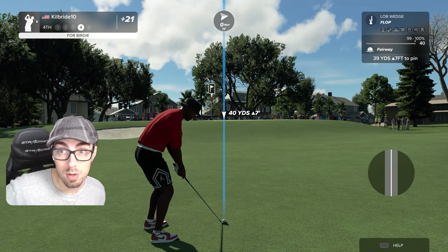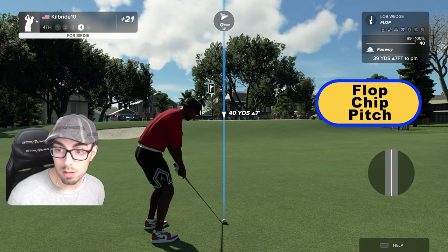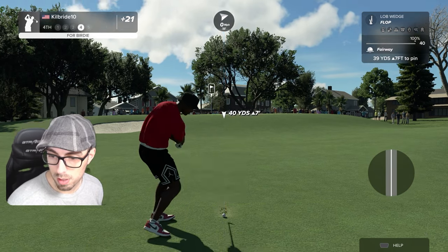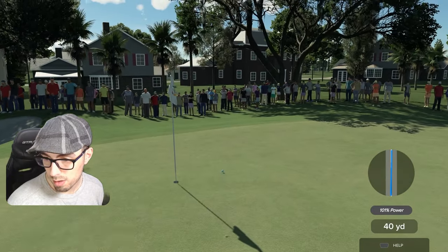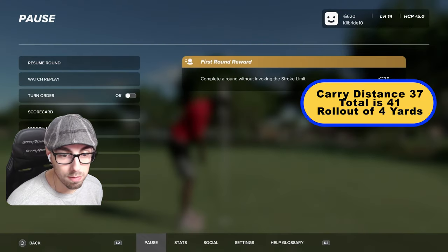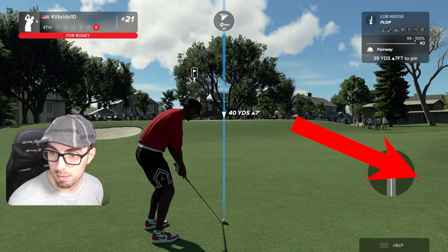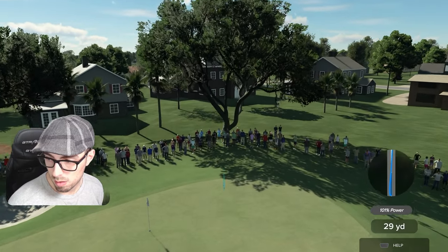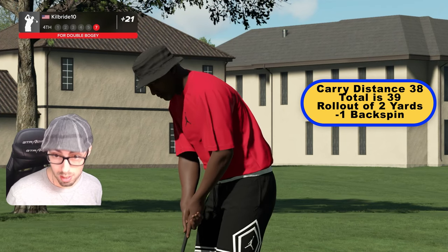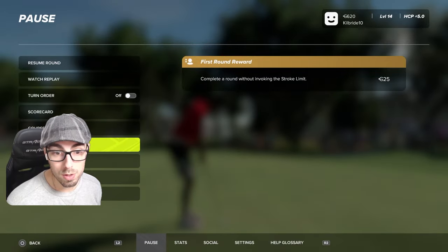We have three more shot types to try: the flop, the chip, and finally the pitch. Let's start with the flop — a typical flop shot 40 yards with no spin. We are uphill, so it's going to affect it a little bit. It lands at 37, rolls out and checks up at 41 — four yards of rollout from its initial bounce. Now let's do that same flop with full backspin. It lands at 38, checks up, and almost comes back to 39 — staying at 40.